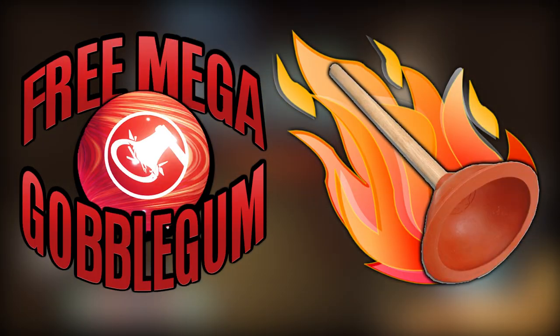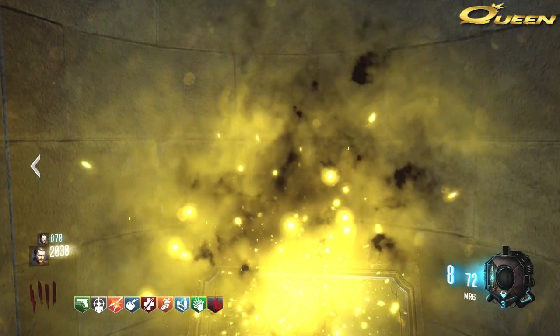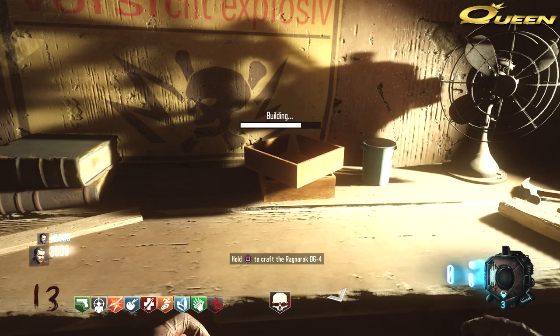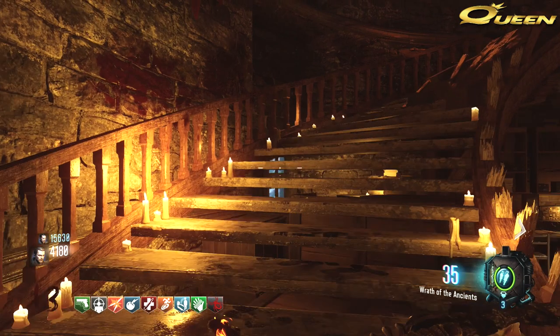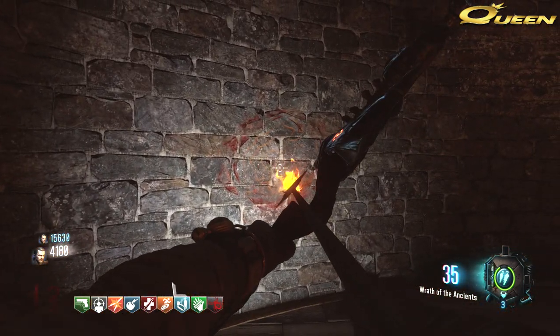I'm going to show you how you can do two Easter eggs at the same time: you can get a free mega gobble gum and also get a plunger that you use as a melee weapon, and then you can set it on fire. You need to build the basic bow, the Wrath of the Ancients, and also the Ragnarok DG4. If you don't know how to do those, I'll have both tutorials in the description. Grab both of those and head up to the top floor of the bell tower.